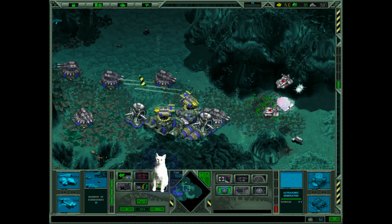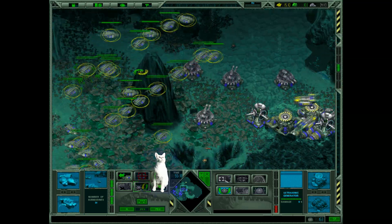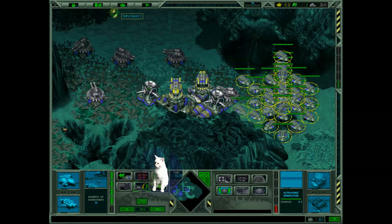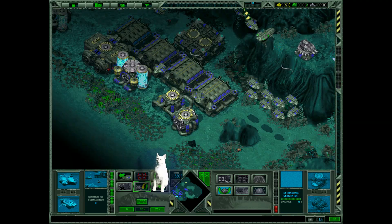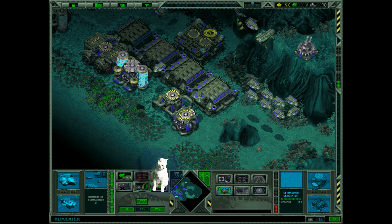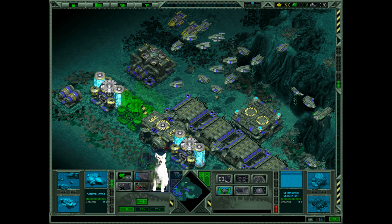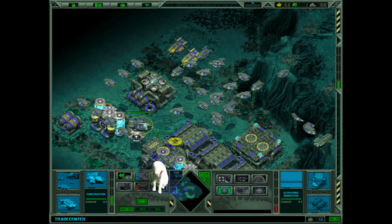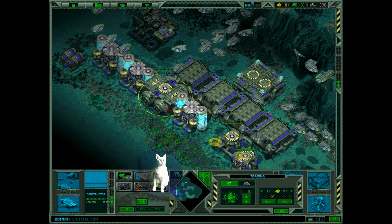I need more submarines in there, using them in patrol. Okay guys, patrolling this area. We've almost used all our oxygen tank resources, so build another — number 3. And we need more Corium, so let's exchange gold for Corium.